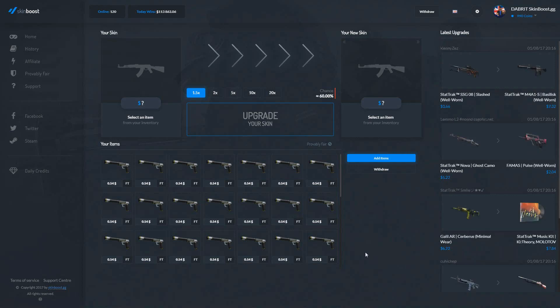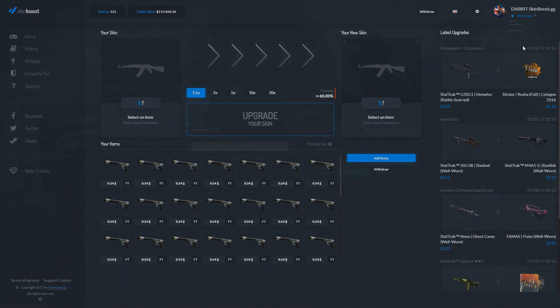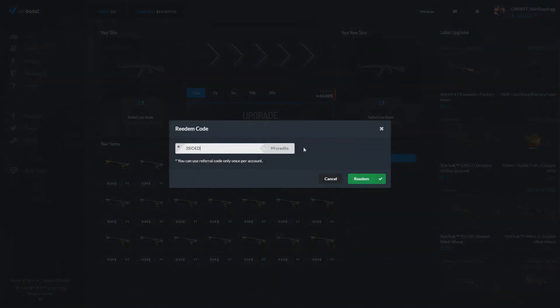Hello guys, it's TheBrit and today we're on Skin Boost. If you want to get some free credits, go on the drop down, click redeem code, and type in '3-sided' — it will give you 150 free credits.